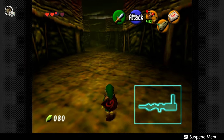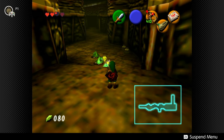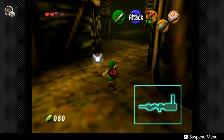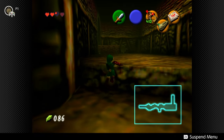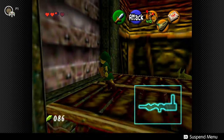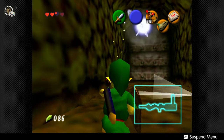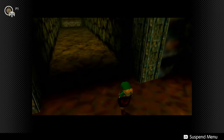There is a door over here — I shouldn't even bother with it right now. I can easily come back when I get the bomb bag; I can actually carry my own bombs with me. Bats on the walls. Through the door we go.